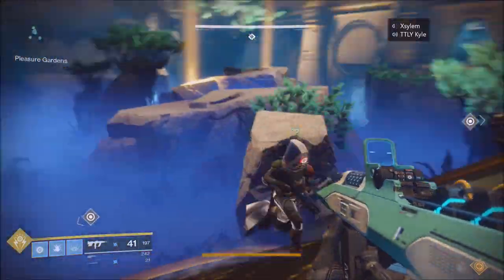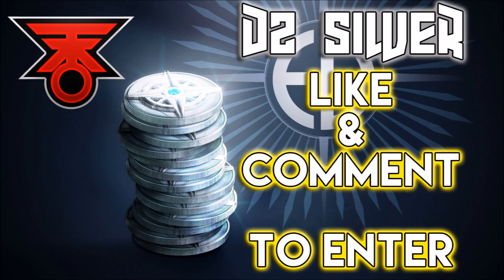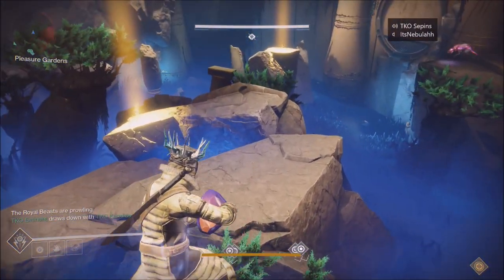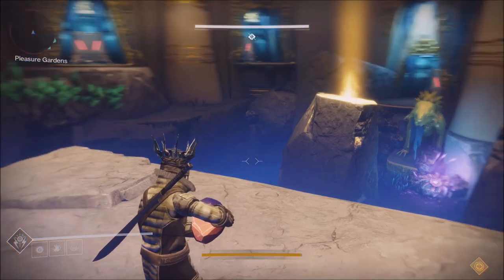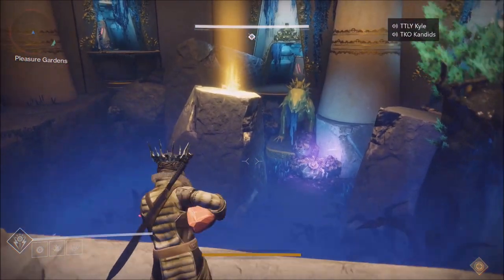Before we get into the raid, two things. Number one: we're giving away a super rare emblem — the Confluence of Light emblem. All you have to do is like this video and comment down below, make sure you're a subscriber. Number two: if you need help with raids, trials guaranteed, or anything else in Destiny, read the description below and contact us. We've been helping since week one of Destiny 1.